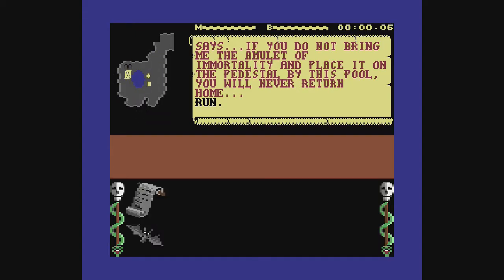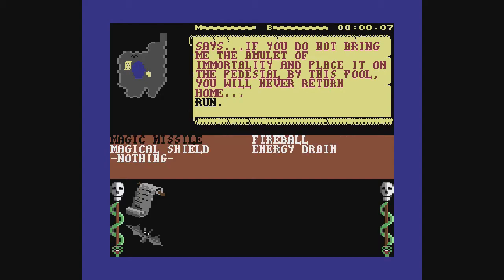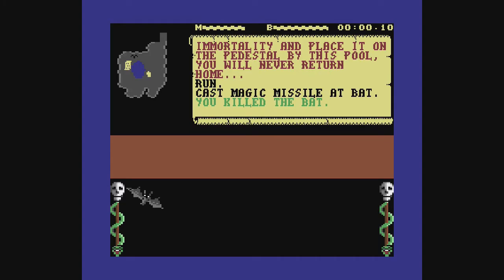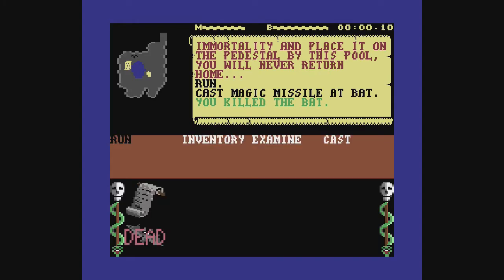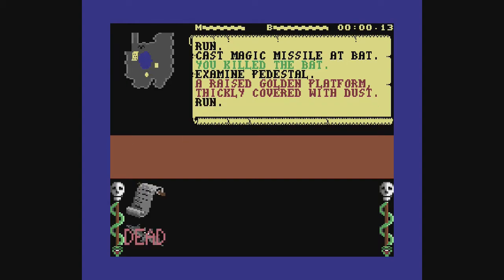The screen is divided into different sections. The top right displays text showing what's going on in the game. When you use commands, that's where it lists the results if you fight or cast a spell, that sort of thing. Above this section there are two little meters — M is for magic and B is for your body strength. When your magic meter runs out, you can't cast spells anymore. When your body strength runs out, you die.